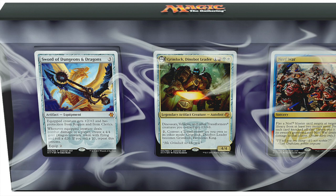You have Sword of Dungeons & Dragons, obviously a reference to Dungeons & Dragons. Free Artifact Equipment. All of these are mythics. Equipped creature gets plus 2 plus 2 and has protection from Rogues and from Clerics. Whenever equipped creature deals combat damage to a player, create a 4/4 Gold Dragon Creature token with flying and roll a d20. If you roll a 20, repeat this process. Equip 2.